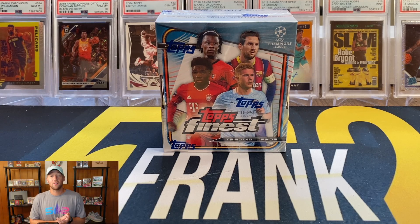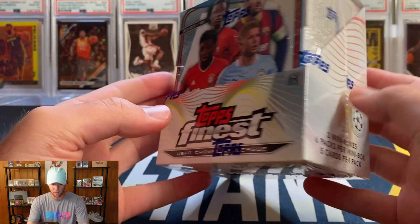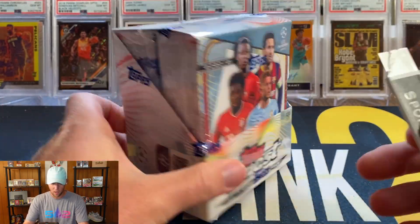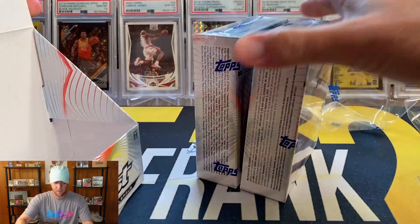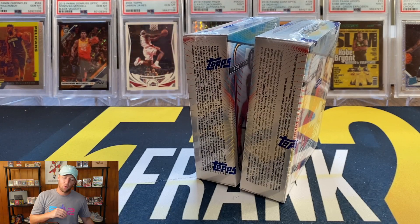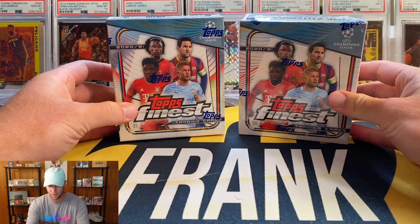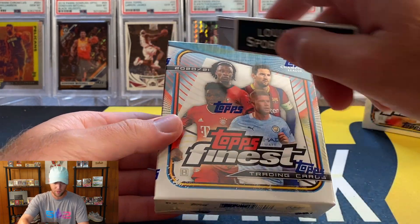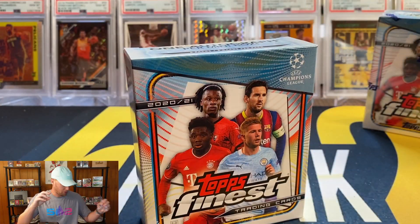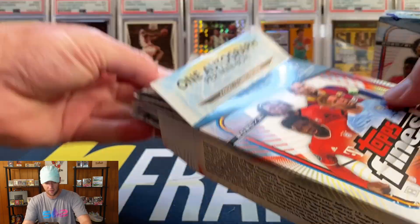Now that the giveaway is out of the way, we are ready to get into this box. You get two mini boxes — six packs per mini box and five cards per pack — and you do get two autographs per box. The price on these boxes is somewhere around $400 to $450. I picked this up with some Chronicles Draft Picks football so I'm not exactly sure of the price point, but I believe it was somewhere around $400 to $450, so we'll see if it's worth it.